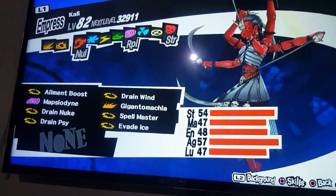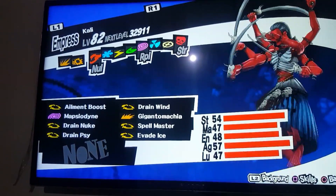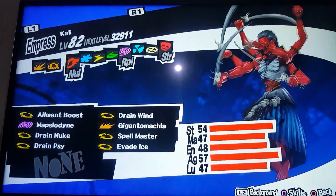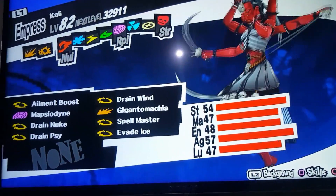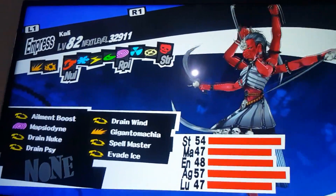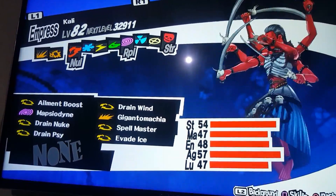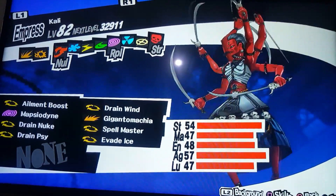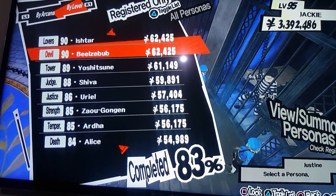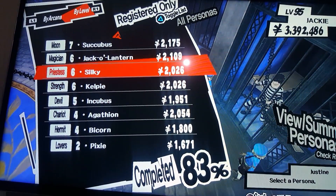Kali needs to be upgraded — if you have a better ranking with the Empress Arcana she'll get the skill upon fusion, but you can also use the Strength Arcana and persona method to get her Drain Nuke ability. When you have Kali, you need to fuse Kali with Silky. Silky is a very easily available persona — she's only level six.